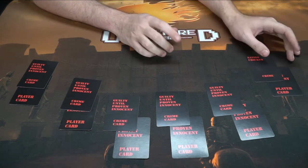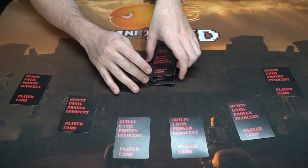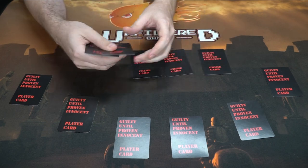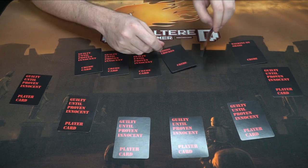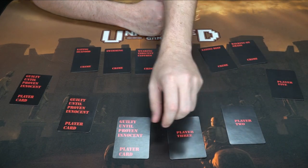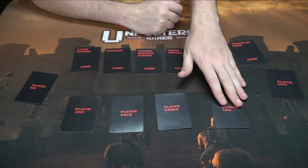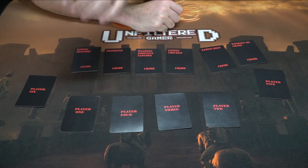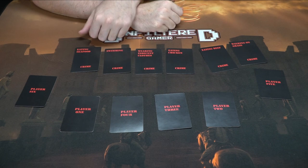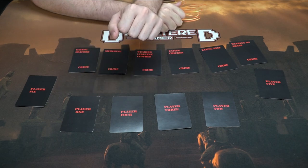If you're playing with people you trust, skip the photo step. All cards are collected face down — only the player who drew each card knows which one is theirs. Shuffle them up, place them out, then flip them all face up. Every player also flips over their player number. So we have players five, two, three, four, one, and six. Then players take turns in order to accuse or swap.